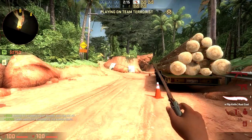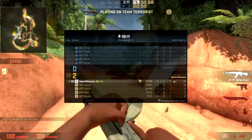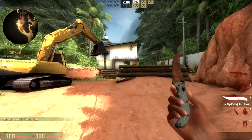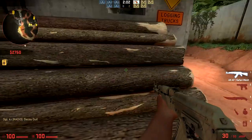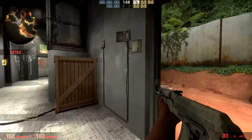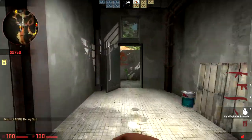That knife sound just doesn't sound like a knife anymore. Let's go to B site now. I might actually play one more round as terrorist because B site has a lot of places to go. Let's try and go in here — oh, this is a gym apparently.